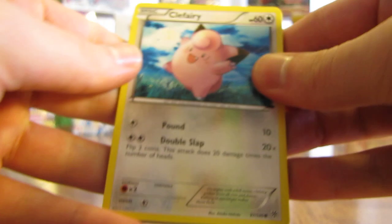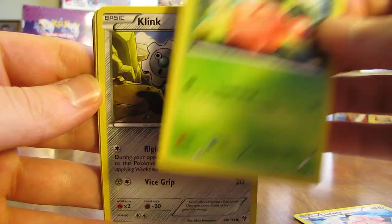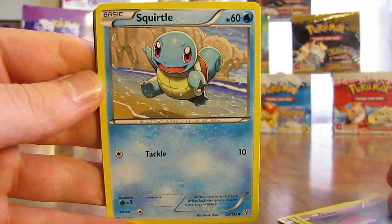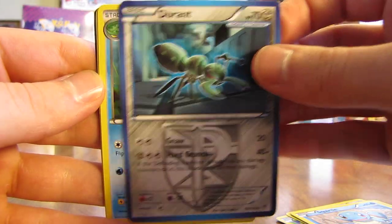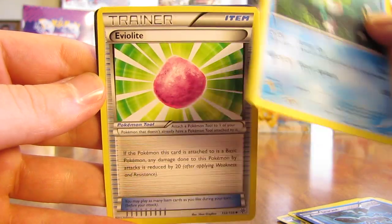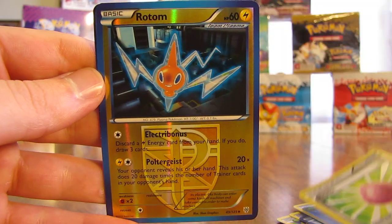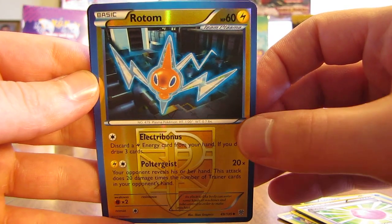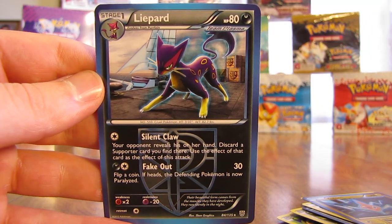Setting the code card aside, moving the rare and reverse holo cards to the back. So we have Clefairy, Cherubi, Klinklang, Zubat, Squirtle, Durant, Lombre, Eviolite — I thought that was a shiny card there — it was a Rotom reverse holo, which is just an uncommon. And then the actual rare in the pack is a Liepard non-holo.